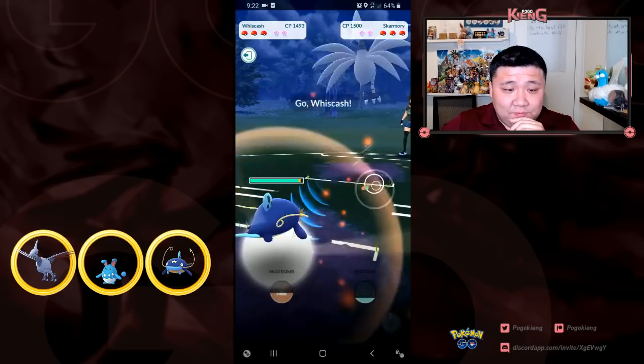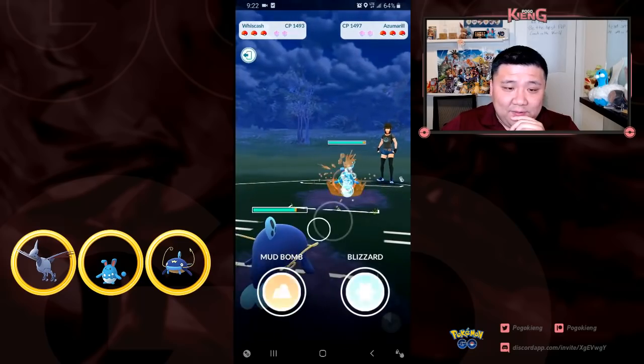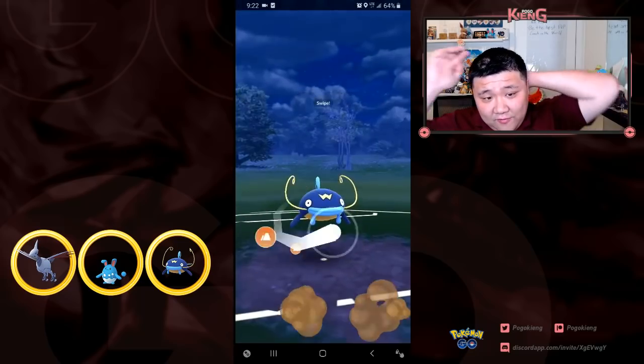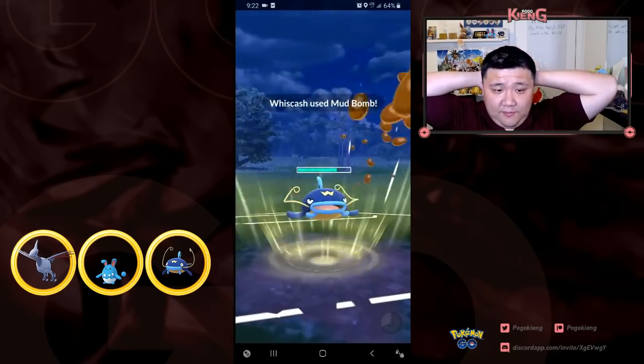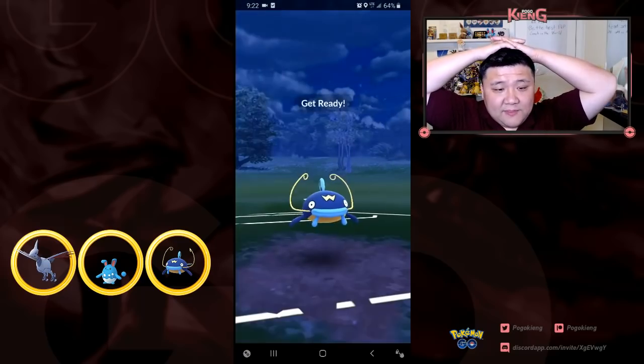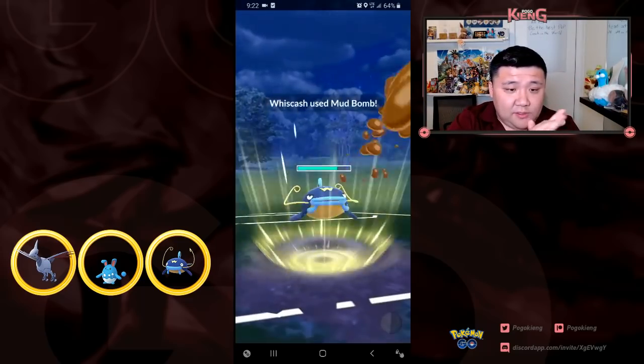I switch out again, looking to catch the grass. I end up catching Azumarill, which is not great for me. I'm going to look to hit back-to-back - if you don't hit back-to-back, this is a really terrible matchup. I'm going to lose this matchup, but at least I can put it super low.